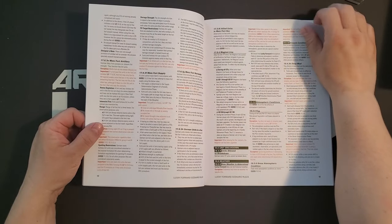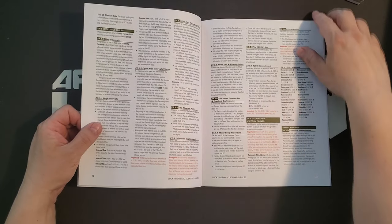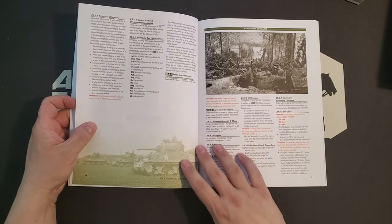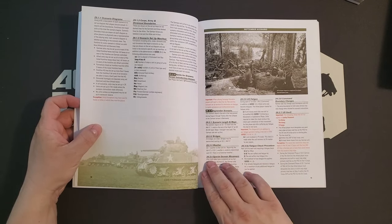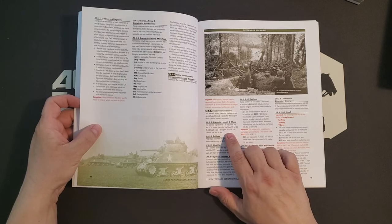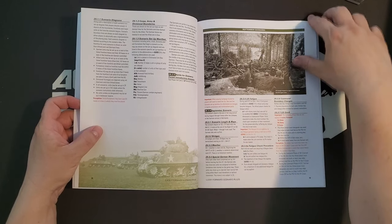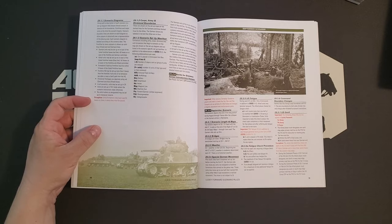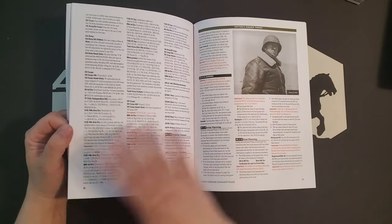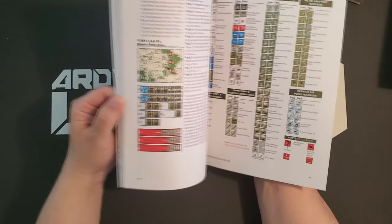We have some scenarios, and the scenario rules are also available online on Decision's website. There's a Battle for Metz introductory scenario, a September scenario beginning on game day one — the 5th of September, 1944 — ending on the night turn of game day 26. You can link the September, October, November, and December scenarios together to get a full campaign. The rulebook is 48 pages, on fairly thick stock, full color with good use of color.